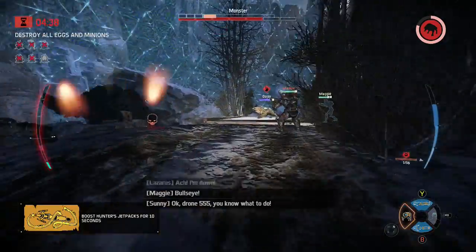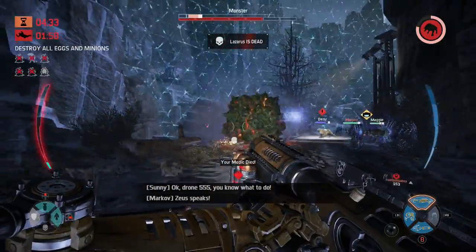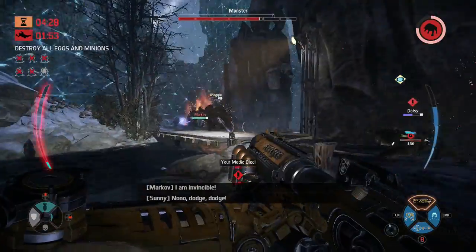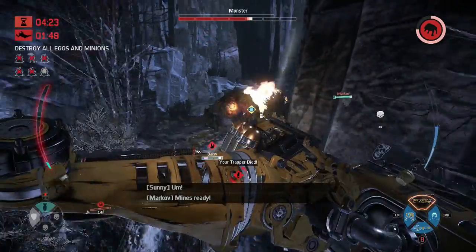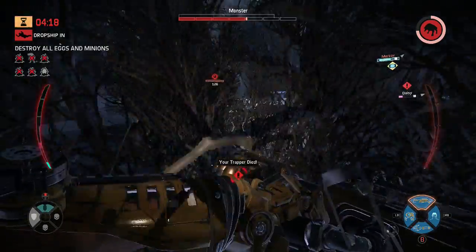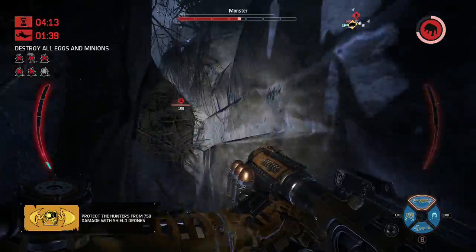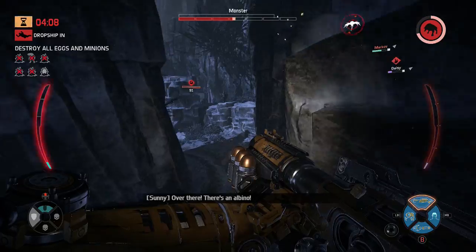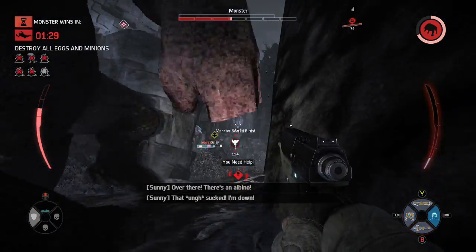Get the shield drone down. He really doesn't like Lazarus. Maggie's down! Get away from me — I'm gonna run, live to fight another day. I'm sorry guys, I do what I have to for the mission — by killing this egg and winning — if I don't get killed by this albino. Oh god, no, why!